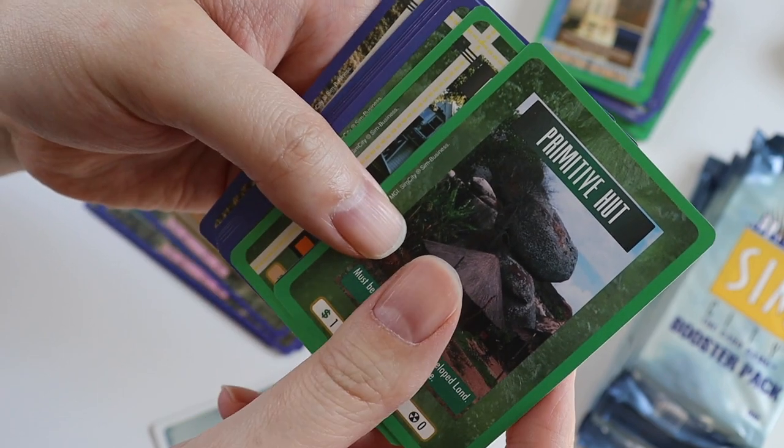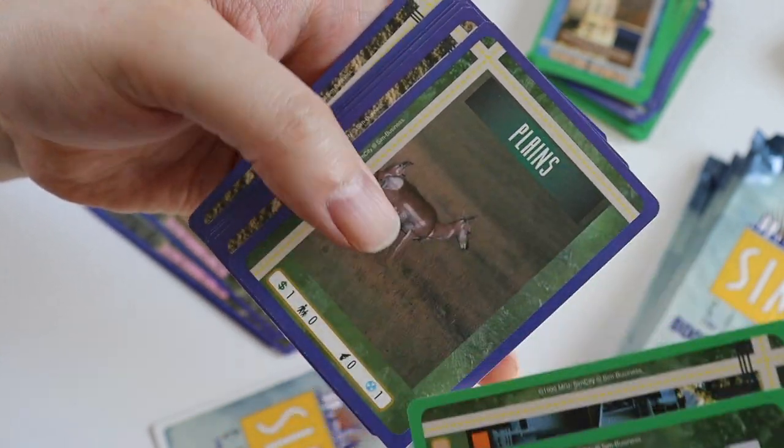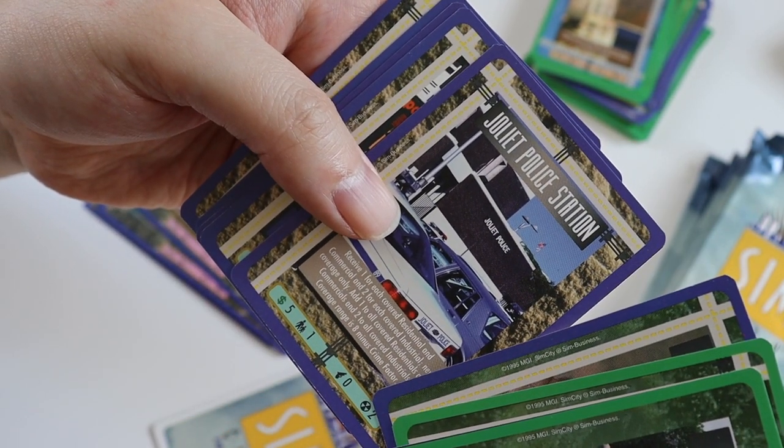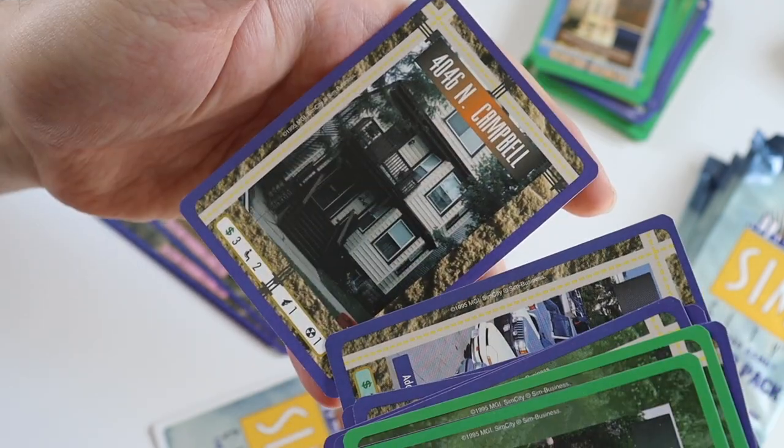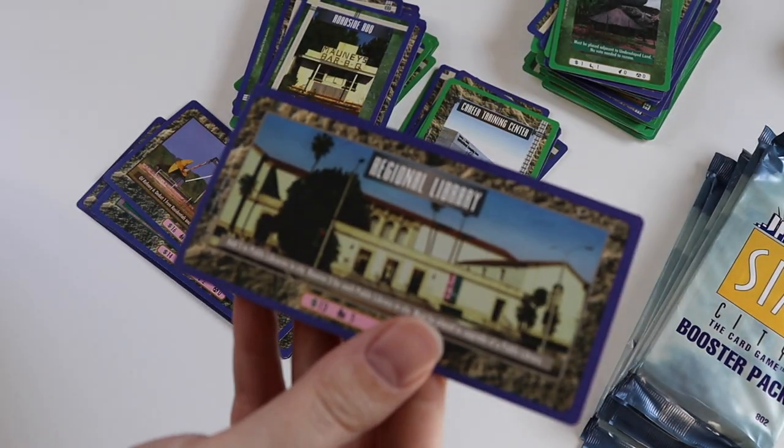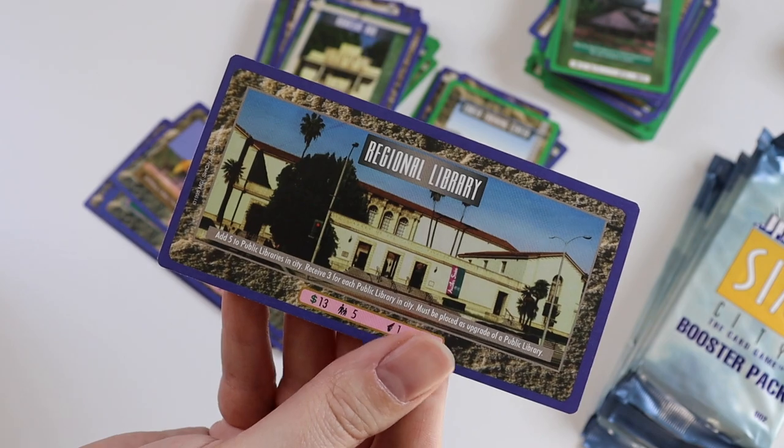And then commons: Primitive Hut, Fraternity House, Plains, Joliet Police Station, Pub, Plains, Parking Lot, and 4046 North Campbell. The ultra rare in this one is a Regional Library.